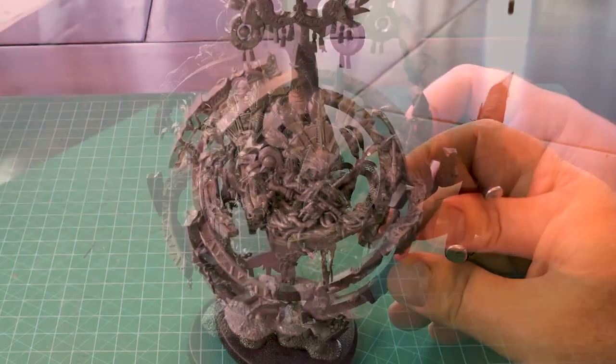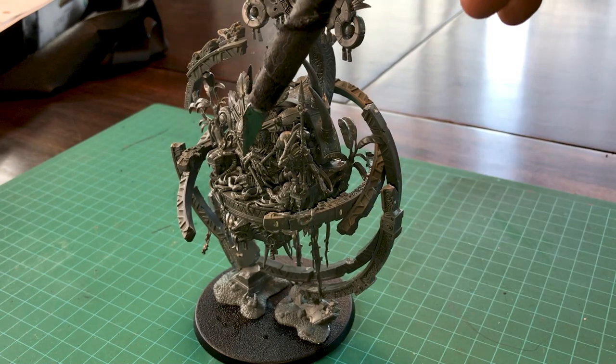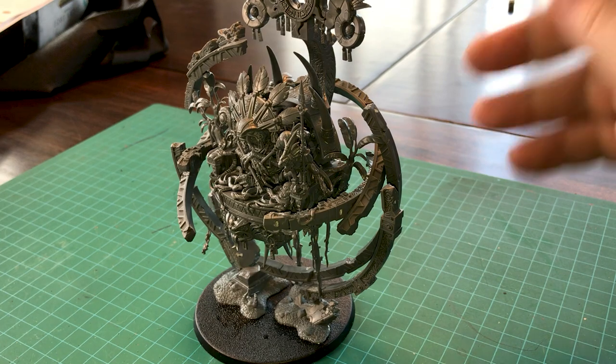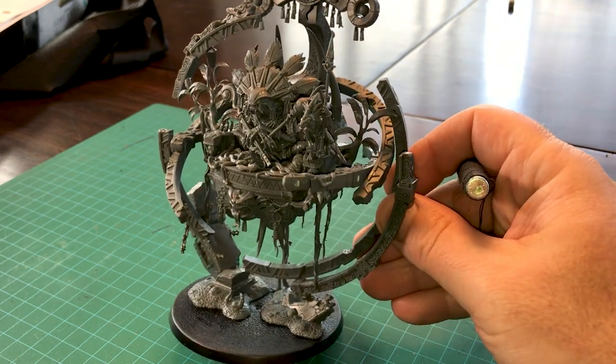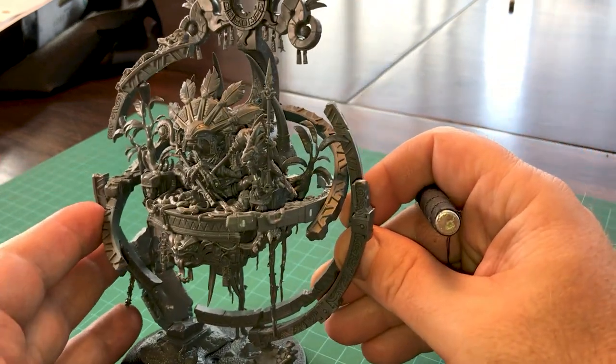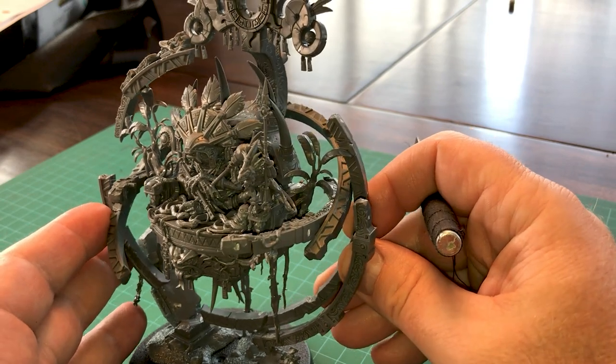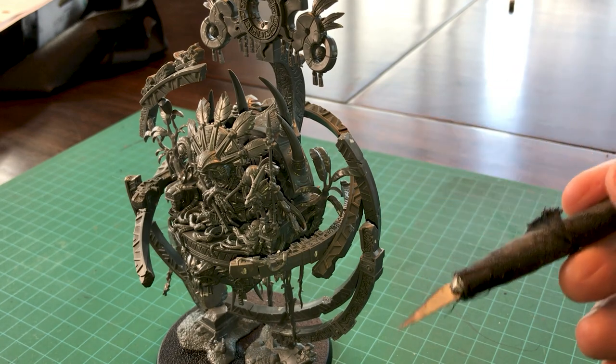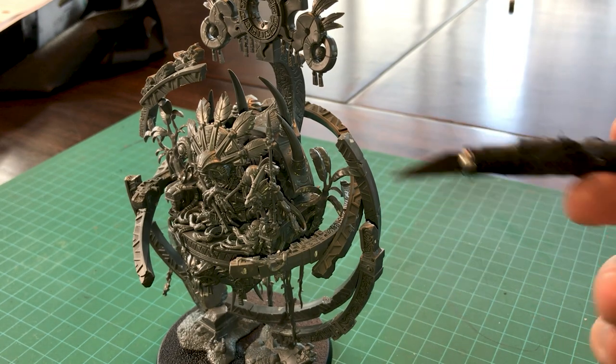I'm just noticing now - I thought these were vines but they're little snakes, just kind of all gathered around. He's sitting on a little bed of snakes.